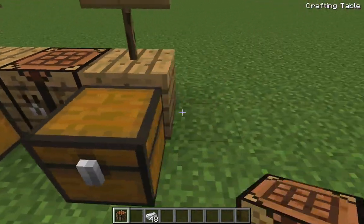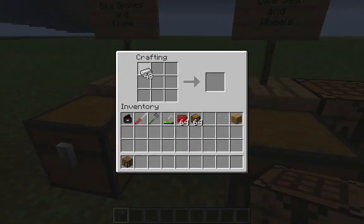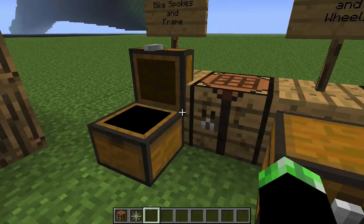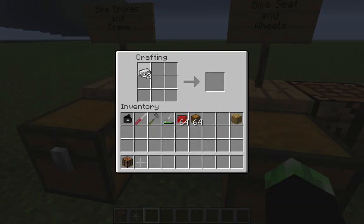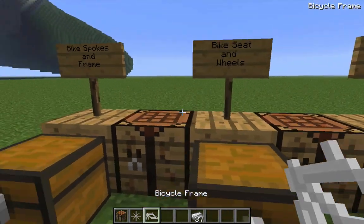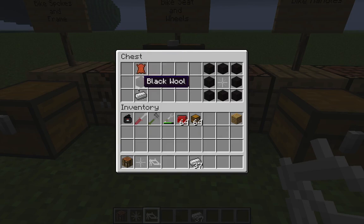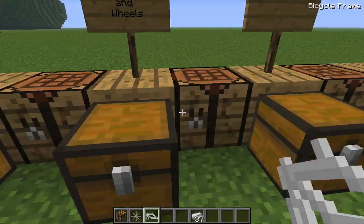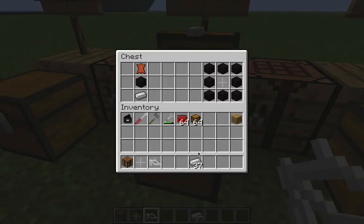I'm gonna put these in between each slot so I can do the spokes - check - and the frames. Good. We've got the frame and the spokes done. Now we need the seats and the wheels.